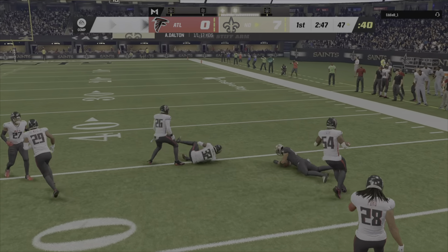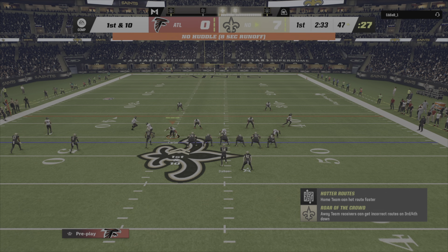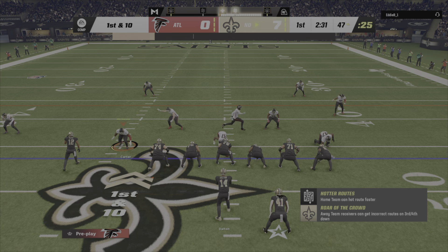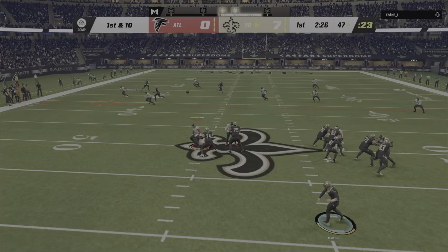Here's second and five. Play action now — Dalton. In trouble and he's taken down. There's Chris Alave. And they'll get this down to around the 47-yard line.